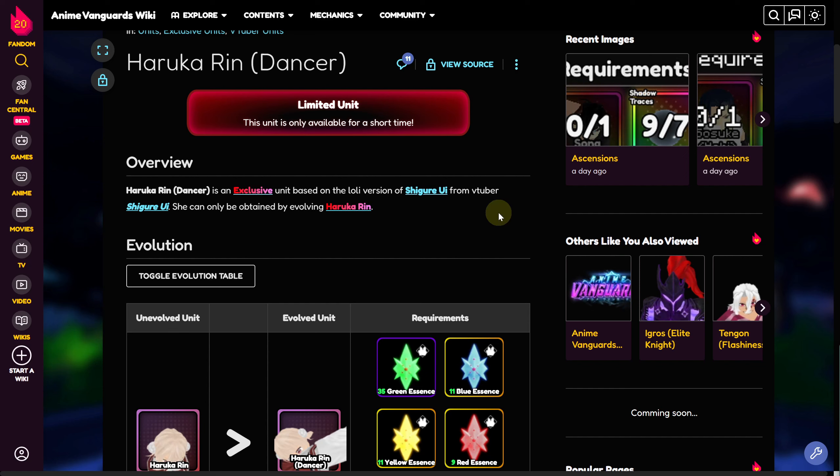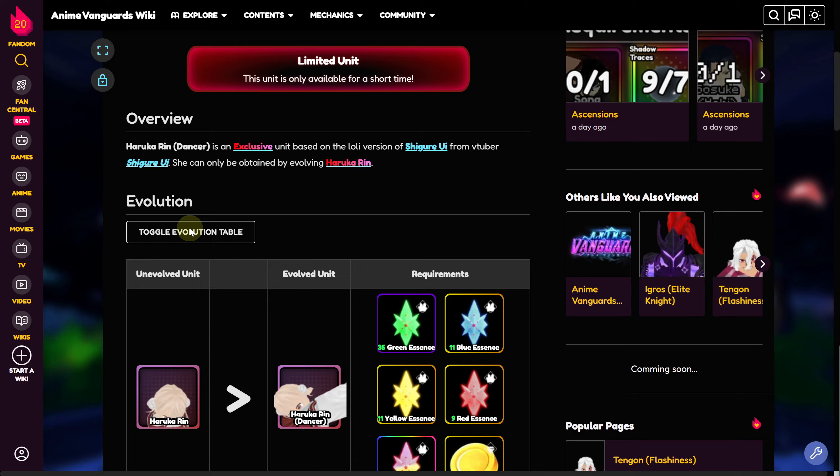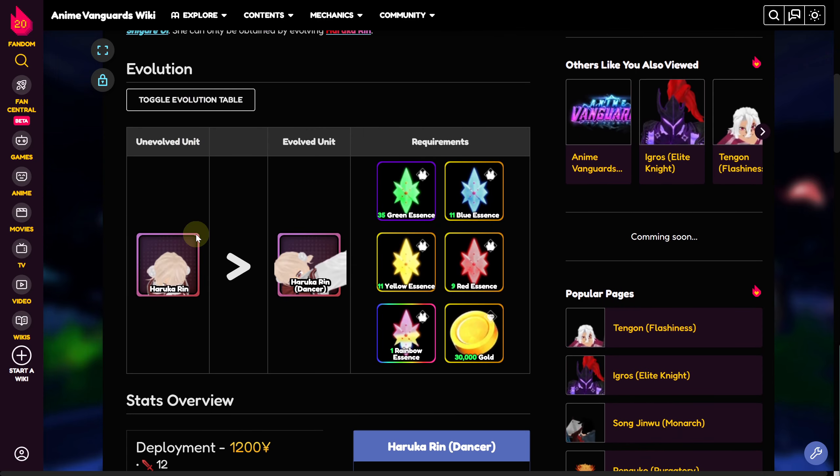Currently we are on the official guide. The point to be noted here is that Haruka Rin Dancer is an exclusive unit based on the loli version of Sugar UI from the VTuber, and she can only be obtained by evolving Haruka Rin. You can see the evolution table below — we have the Haruka Rin simple version, the base variant, and the Haruka Rin Dancer.